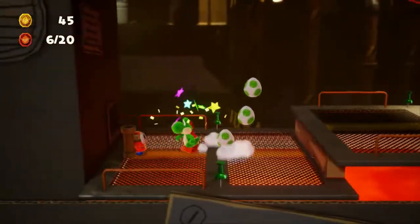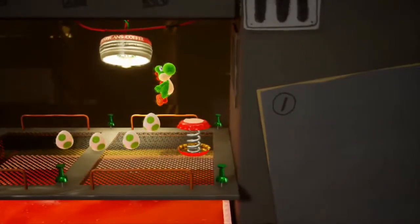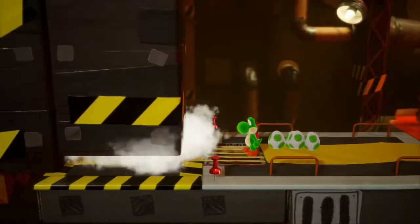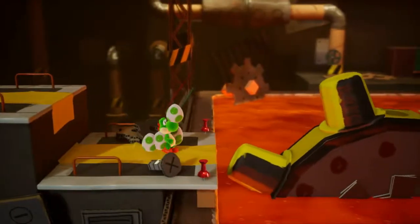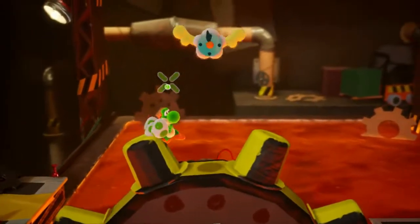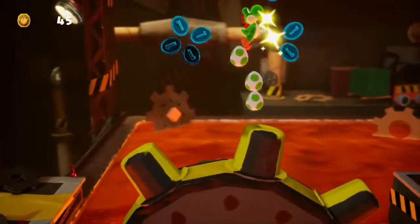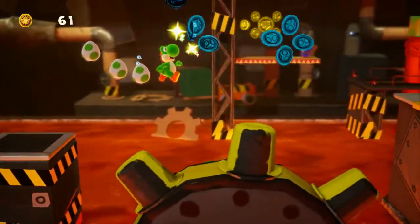We have some Bazooka Shy Guys, very much like Carbine — there's Bazooka and Carbine in Donkey Kong Country 3. Carbine is the owl that shoots at you from the background, and Bazooka is the Kremlin enemy that shoots barrels out of the rocket launcher.